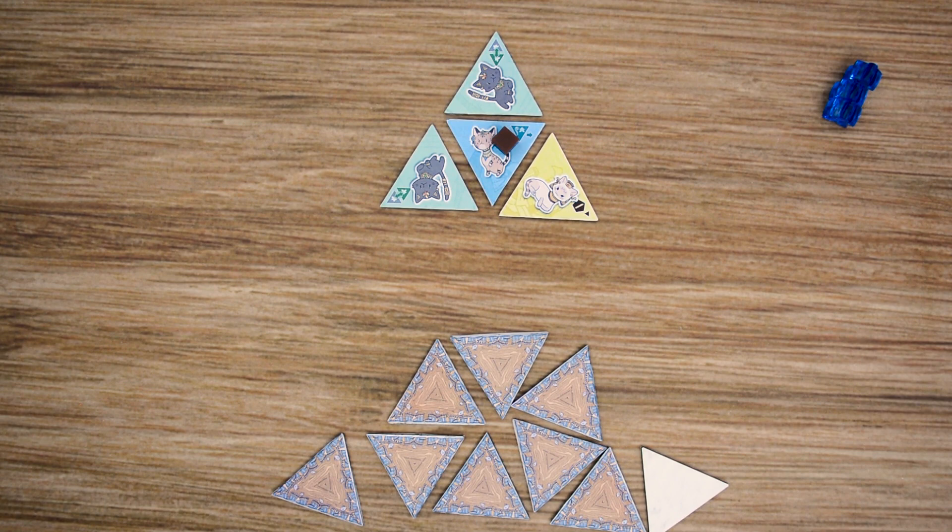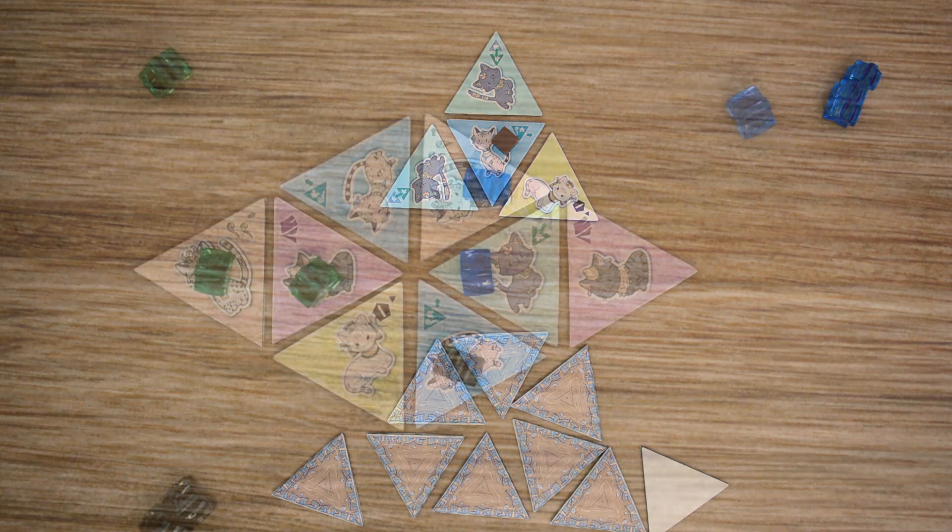This is going to continue with each player taking a turn until one player reaches or exceeds 23 points, which triggers the end of the game. Each player will then have an equal number of turns — you'll finish off the round, and the player with the most points will win. If there's a tie, the players will share in that victory.